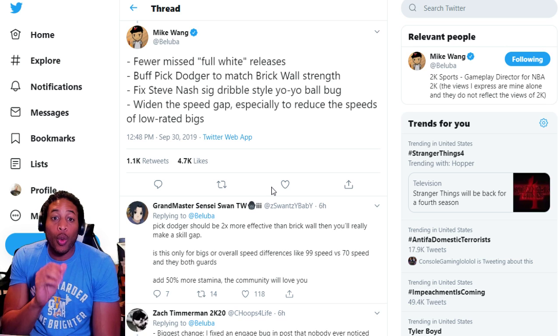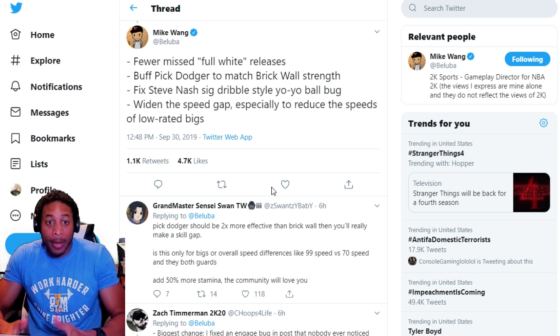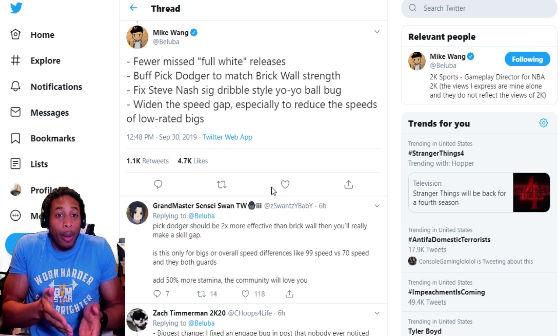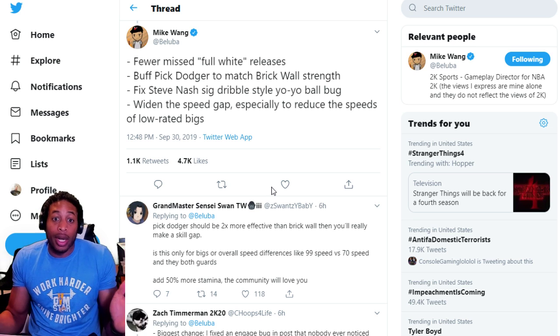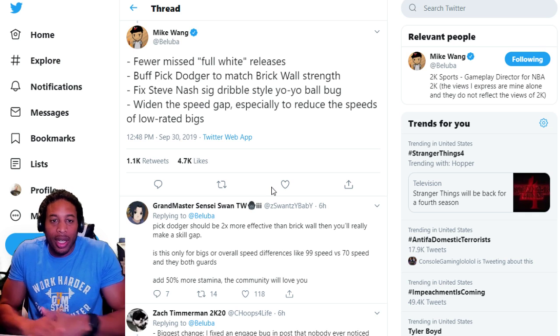We're gonna talk about fewer full whites in a minute. Buff pick dodger to match brick wall — that's something we asked for last week. This is proof that they watch my videos. Buff pick dodger so that it matches brick wall — that way if you did not opt in to get defensive badges to dodge picks, you should be getting paid off by screens. That's just how I feel about it.